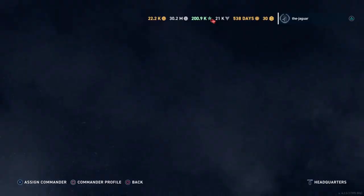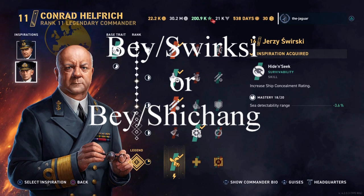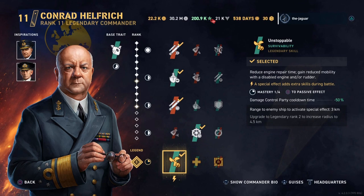I'll go over the setup of the different ships in case the pan-Europeans ever get a cruiser or battleship. Starting with my destroyer setup: Vesperi is his base trait, which increases the ship's AA damage per second. For inspirations I have double concealment, and for skills I have Contact is Eminent, Look at Me Now, Back in Stock, Steer Clear, and Unstoppable.